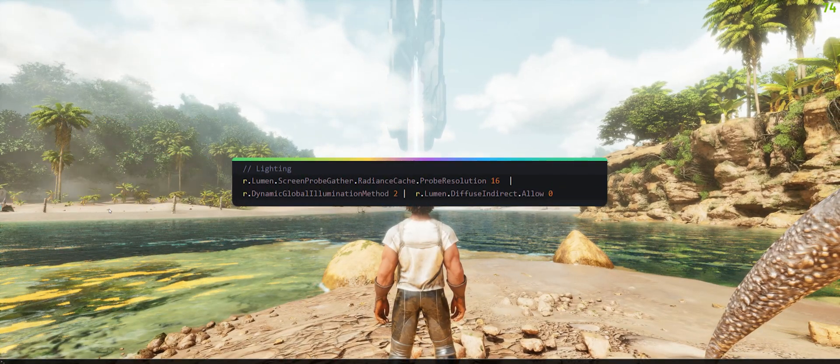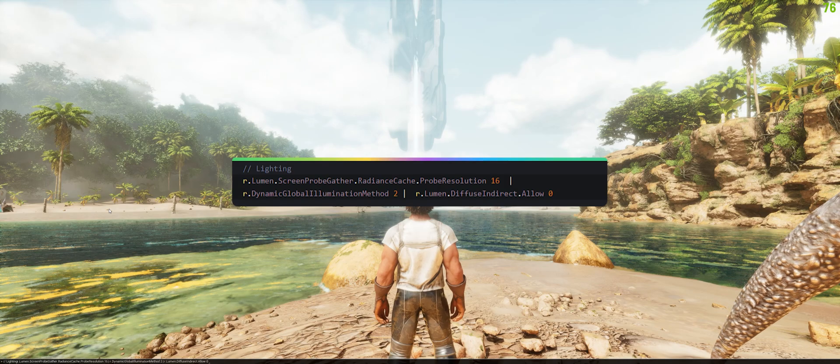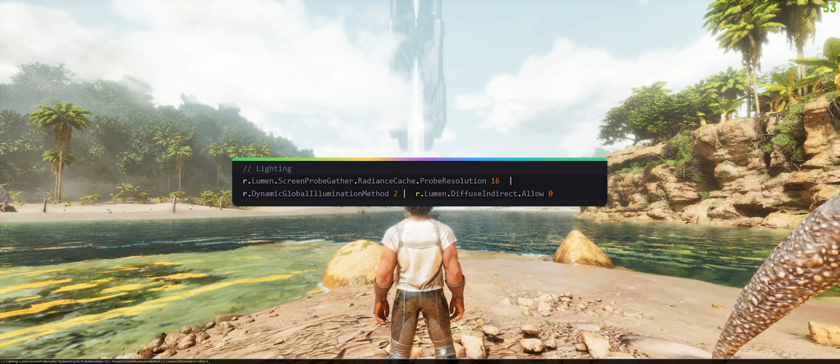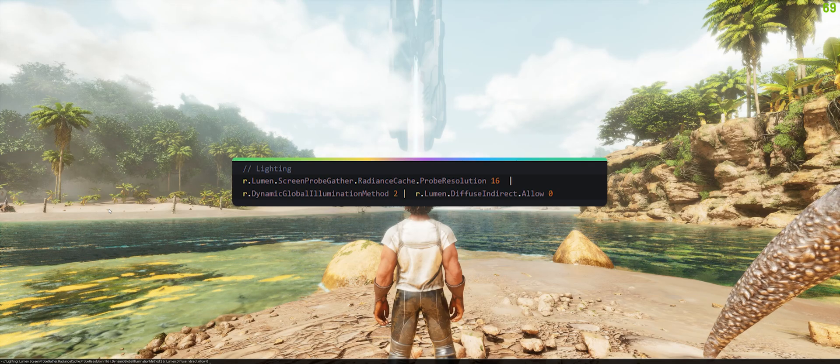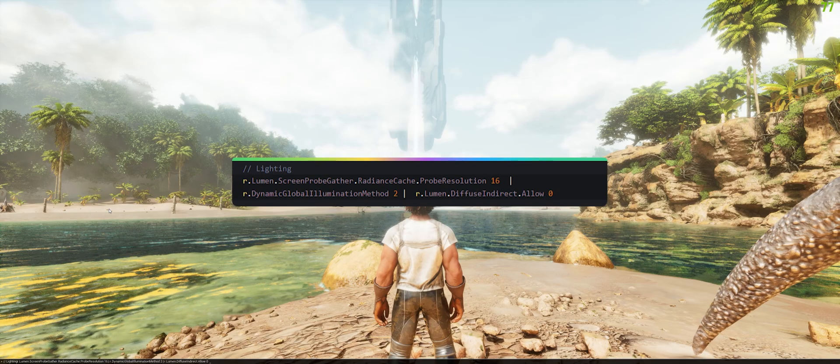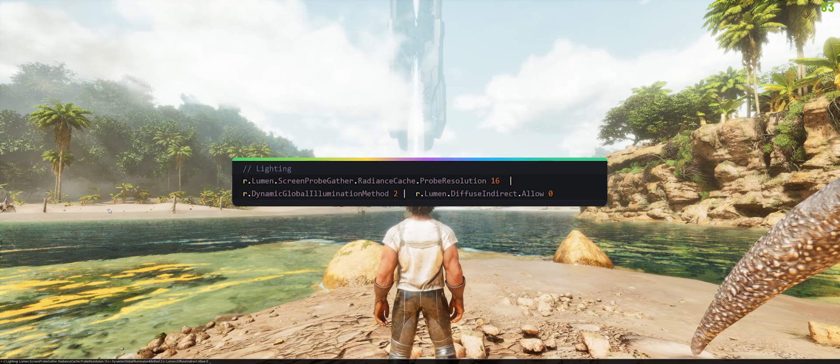For lighting, we're going to do r.lumen.screen_probe_gather.radiance_cache.probe_resolution and set that value to 16, r.dynamic_global_illumination_method to 2, and r.lumen.diffuse_indirect.allow set to zero.